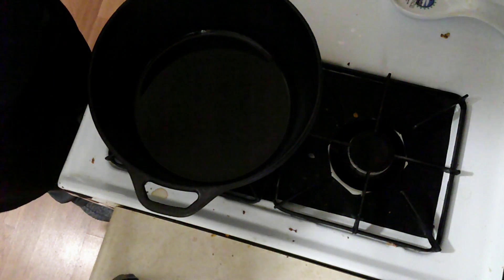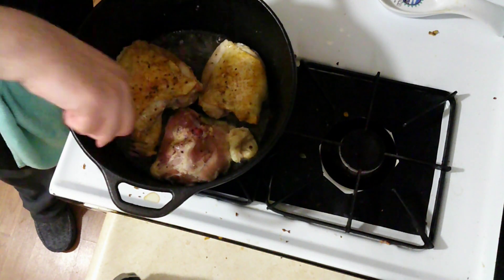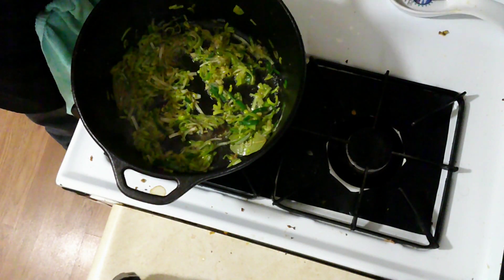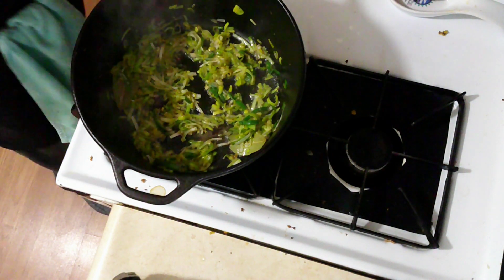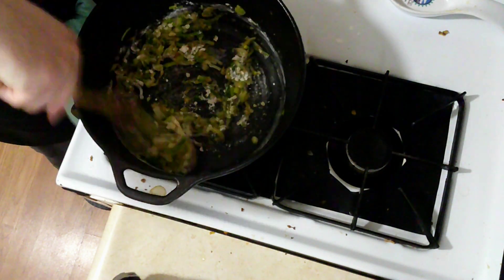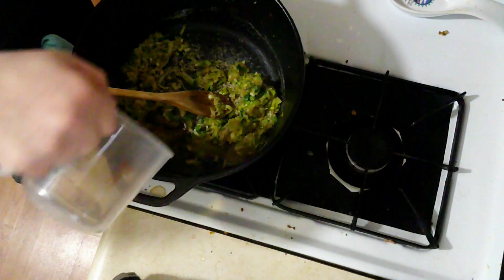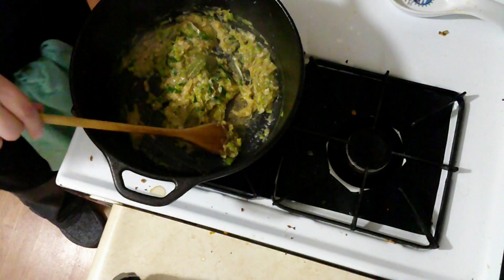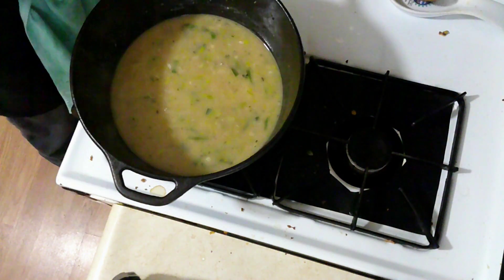Now I'm going to brown up the chicken. Into the pot I added leeks, thyme, bay leaves, and salt, and I stir it around and let it soften up. Now that it's softened up I'm going to add garlic and flour, and stir that around and let that mix together. Now I'm going to add the sherry, and then the chicken broth. Now it's time to put the chicken back in.